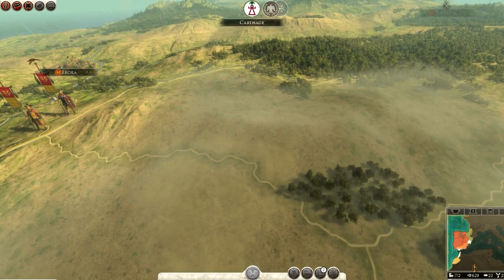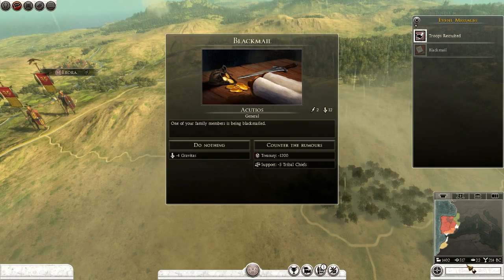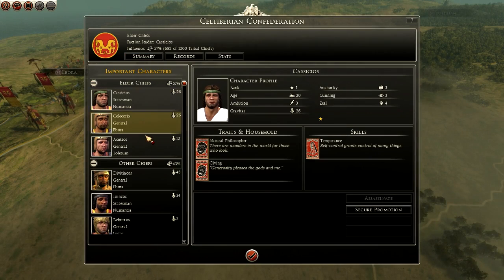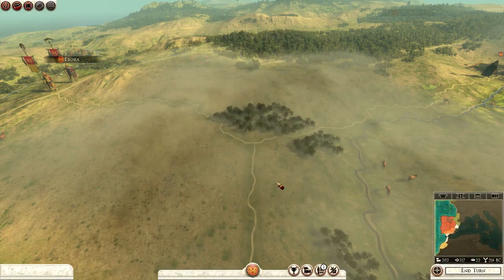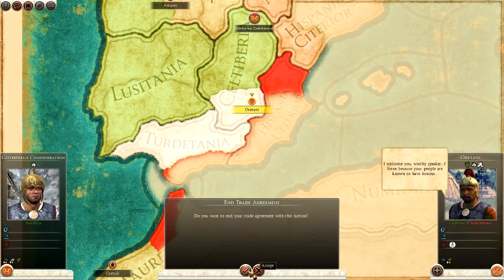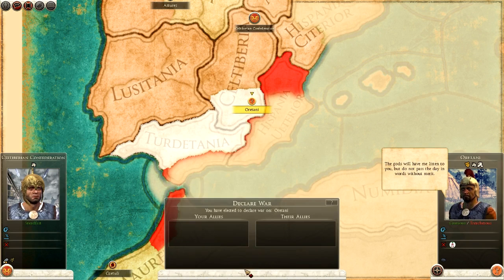I don't want to delay the war too long in case Carthage takes some of the Orotani lands. End turn — and now I can end my trade agreement with this faction. They're a little displeased with us, but yes — war has begun! We declare war on the Orotani.